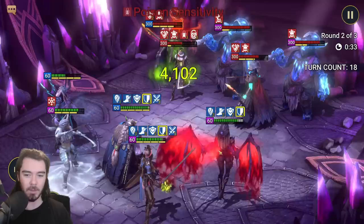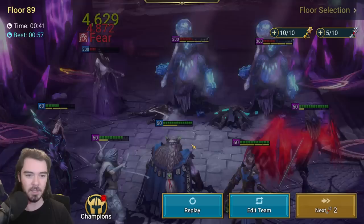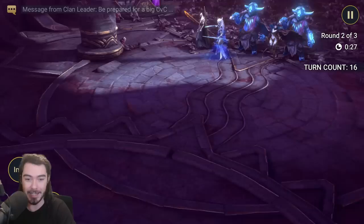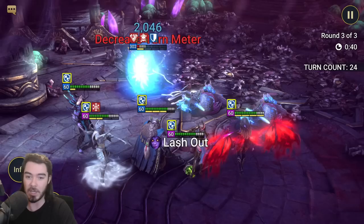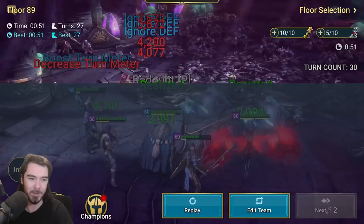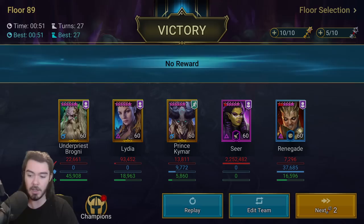This is where a second Prince Kaimar is so good, though you can totally do it with Renegade but you just have that randomness. I like to put the Renegade on the second wave reset so we can deal with the randomness on wave two, and then wave three is super smooth because it's the Kaimar reset. So for people that have Seer, Lydia, Kaimar, and Brogni but don't have a second Kaimar — we actually came through, our fastest run at 27 turns. You get the gist — Lydia enables Seer.